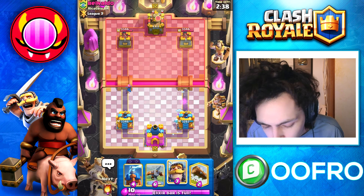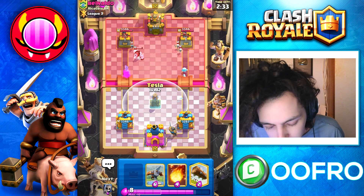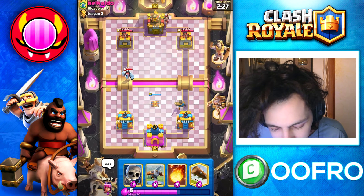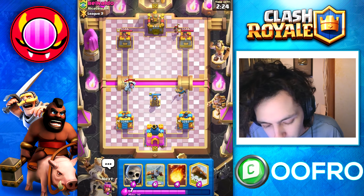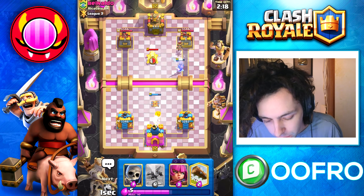Now, with the Evo Tesla, you do not want to play it willy-nilly. It is still a defensive building, so you have to be a little bit more careful with when you play it. But I will play it now because we have an ice golem coming towards us and this guy isn't really doing anything. Worst case scenario, we can always play our defensive Expo as well, and here we are definitely going to fireball that little prince.